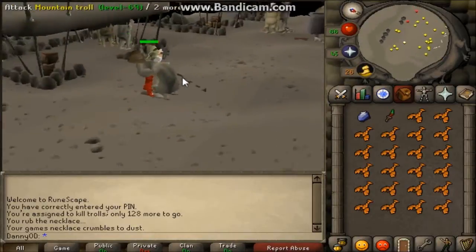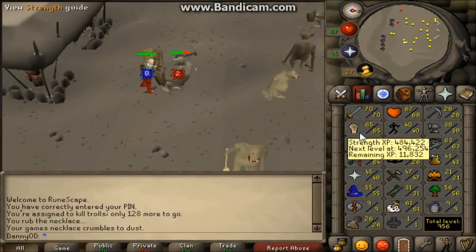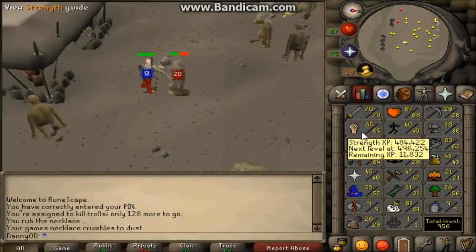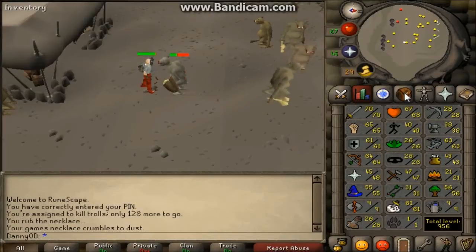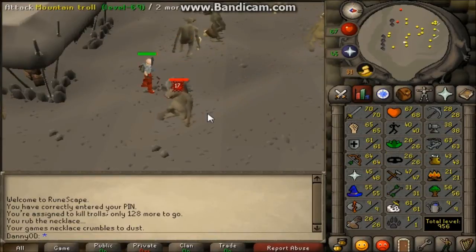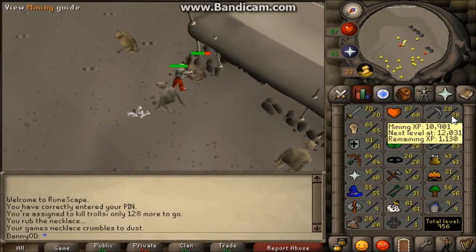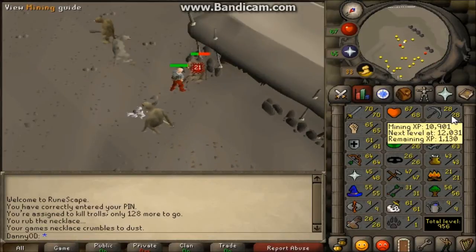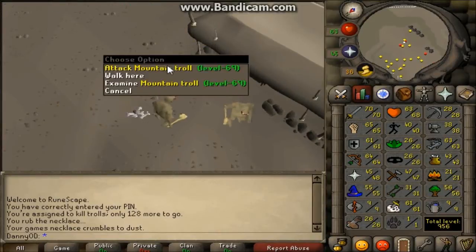These trolls are pretty nice Slayer tasks to have actually, I enjoy them a lot. I can hit pretty high now with this whip — I only have 65 strength and I'm nearly close to 66. But my main focus for now is defense to 65. Once I get my Slayer helmet I might try something different. I really don't like the look of these low skill levels, I want some nice high numbers. So let's set an overall target: by the end of August, I'm going to hope for 50 in every skill. Maybe even 60 if I'm really addicted.